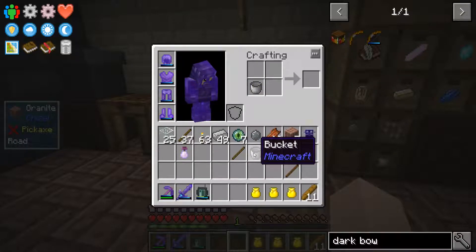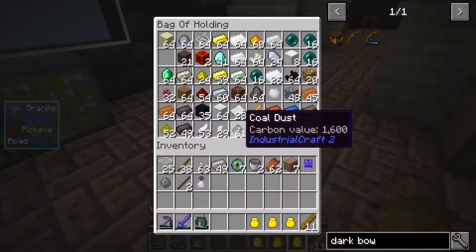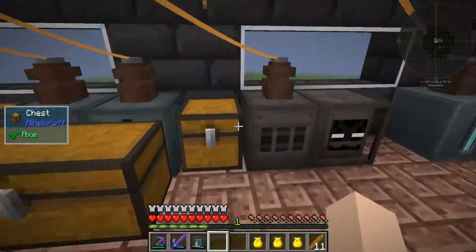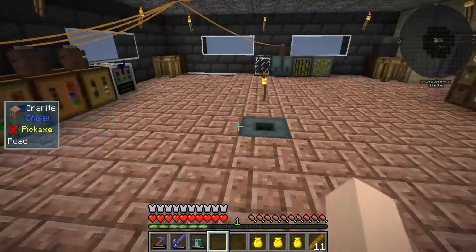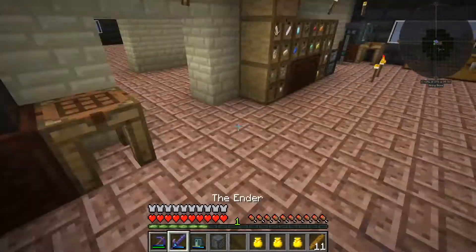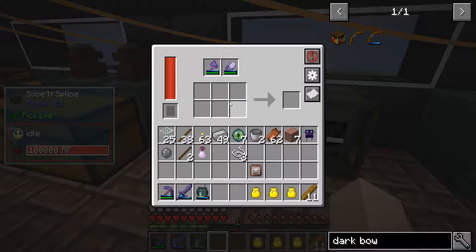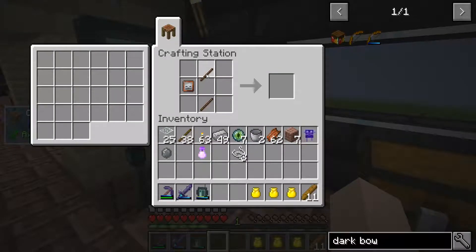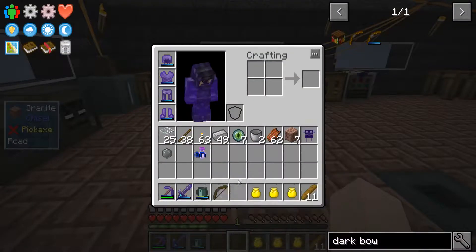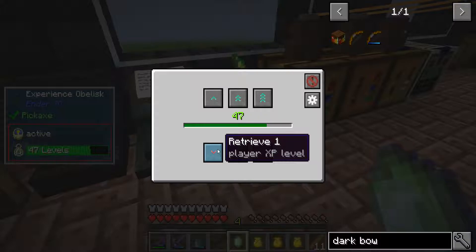All I need now is a tiny bit of string — do I have string here? Three pieces of string. This tank is full. I do have my two pieces — and boom, we have a Dark Bow! What can we do with it? Vibrant crystal — one of each. I need four levels for the vibrant crystal.